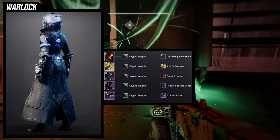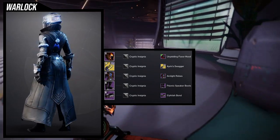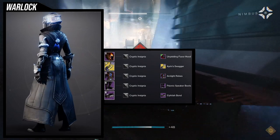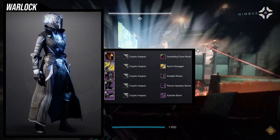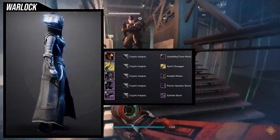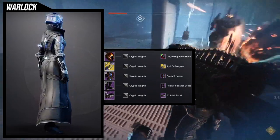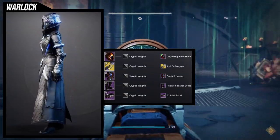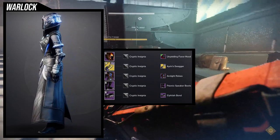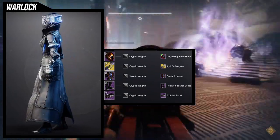For the boots, this is where it gets interesting. The Psionic Speaker Boots specifically because it turns the boots black for the Cryptic Insignia shader. And the Svetish Bond, just because I didn't want anything too crazy — no glow or anything. I just wanted something nice but also engraved. The Cryptic Insignia shader works well here because a lot of this is just cloth, and for cloth it'll turn everything black. My only gripe is I wish the Unyielding Favor hood took the off-color on the front plate instead of the back, because it would look really cool with the blue on the main plate and white on the sides. But other than that, I think it's super cool and definitely viable since Getaway Artist is still pretty good, especially in PVP.